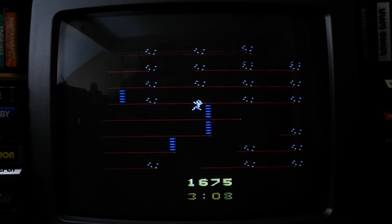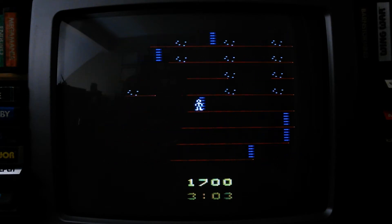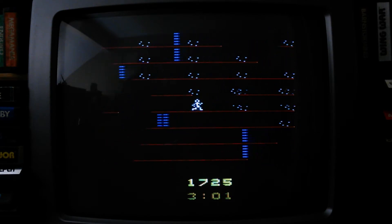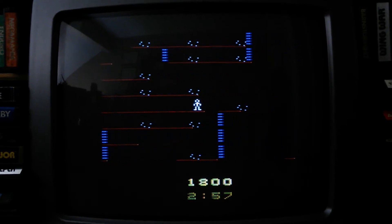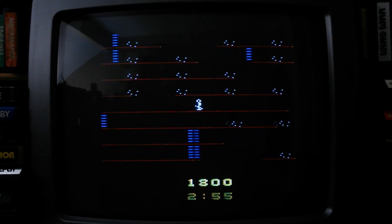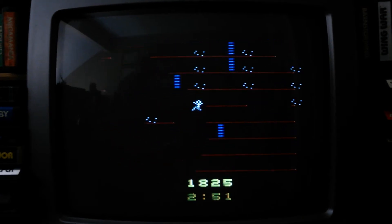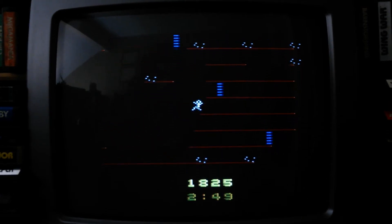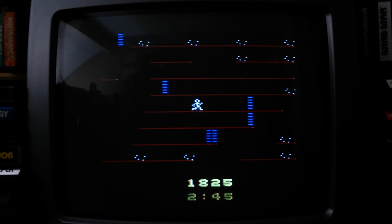The cool thing about Pickaxe Pete is he can duck and go underneath these boulders that come at him. Pickaxe Pete is actually a more action-packed game than this — he's got boulders, picks, keys, and stuff flying around. So all you Odyssey haters are going to be impressed, if you're honest — it is a truly cool game.